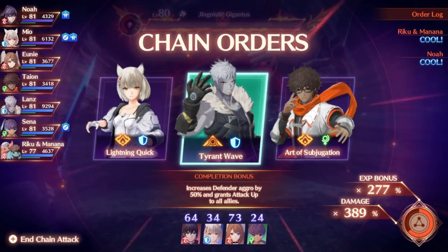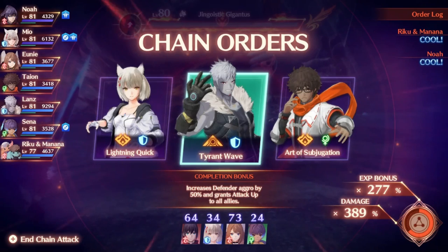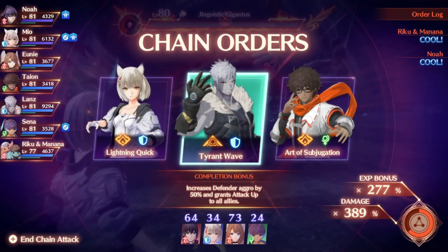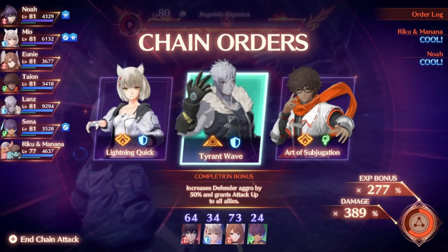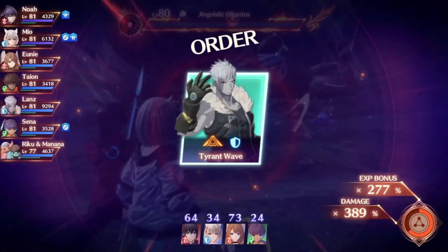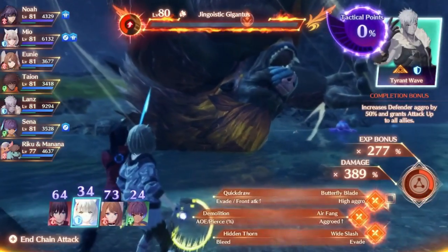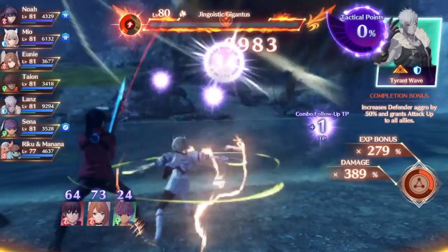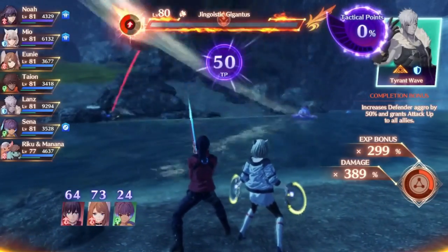A very standard chain attack setup would just have an attacker go first, a healer next, and then a tank to finish the round. With just the 6 default party members, you are unlikely to get a bravo or amazing rating in the first round without a skill or accessory to increase starting TP, or by having Tion on a tank or attacker class that matches the role of the brave order, since with 35 TP he should be able to reach it in that case. Getting amazing with just the 6 main characters in round 1 is probably going to be impossible.